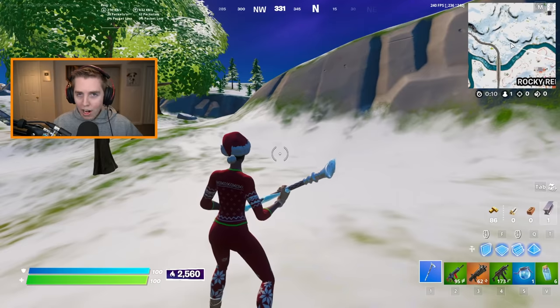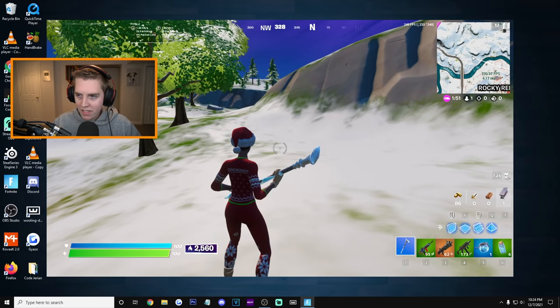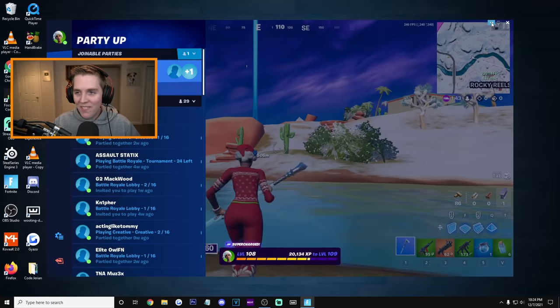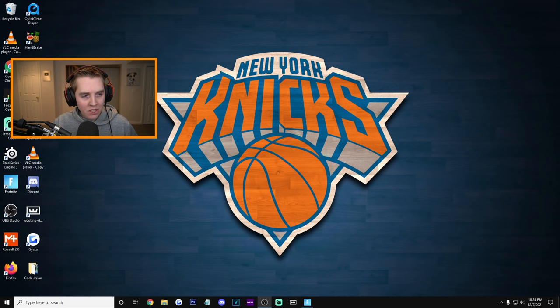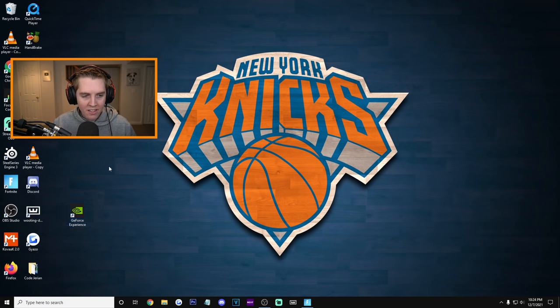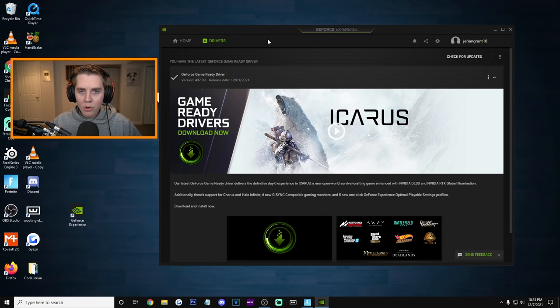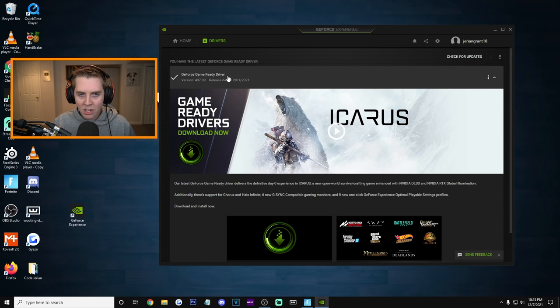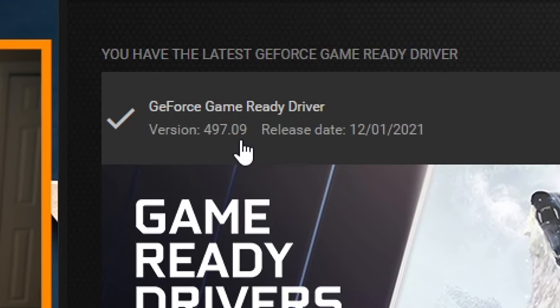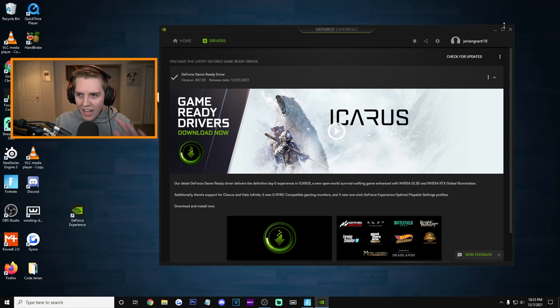For fix number two, minimize the game and go to your GeForce Experience application. If you don't have it, you can download it from the internet. Go to the drivers section and click check for updates. Once the latest GeForce Game Ready Driver comes up — it's currently 497.09 — download that, and it should help your FPS out a ton. Updating your drivers is important for both FPS and fixing the blurriness.